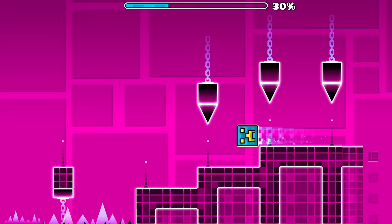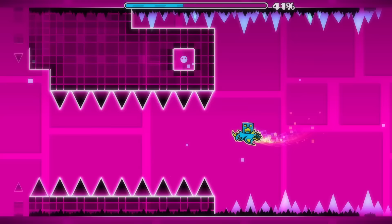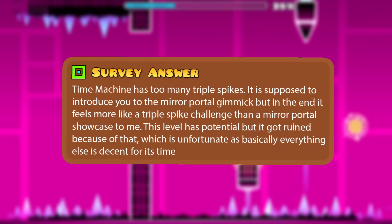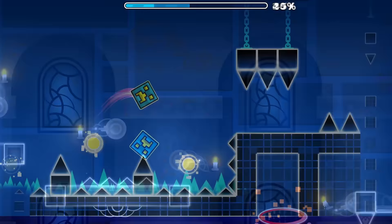Many in the community talk about how these jumps make the experience very frustrating, as it is brutal getting used to as a new player. One player said: 'From personal experience, it is pretty annoying considering the amount of triple spikes. I beat almost every other main level minus the demons before I finally beat this.' Another said: 'Time Machine has too many triple spikes. It is supposed to introduce you to the mirror portal gimmick, but in the end it feels more like a triple spike challenge than a mirror portal showcase. This level has potential, but it got ruined because of that.' As opposed to someone who has made a YouTube career out of jumping over quadruple spikes, the amount of triples versus all other main levels is overwhelming.